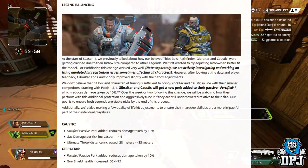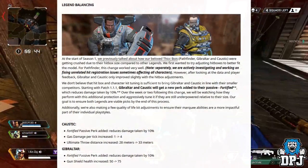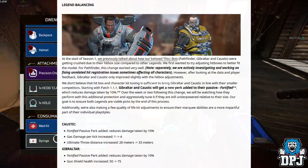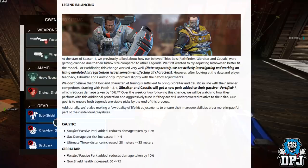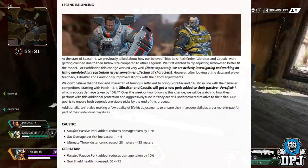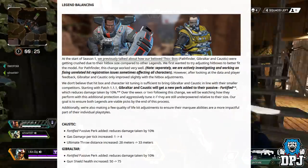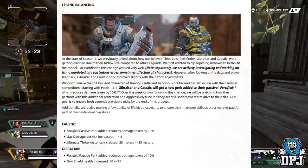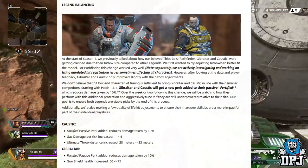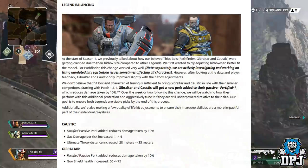Starting with patch 1.1.1, Gibraltar and Caustic will get a new perk added to their passive — Fortified — which reduces damage taken by 10%. Over the week or two following this change, we will be watching how they perform with this additional protection and aggressively tuning if they are still underpowered relative to their size. Our goal is to ensure both legends are viable picks by the end of this process. Additionally, we are making a few quality of life kit adjustments to ensure their marquee abilities are a more impactful part of their individual playstyles. Massive changes, but to be honest, I think they are really needed.